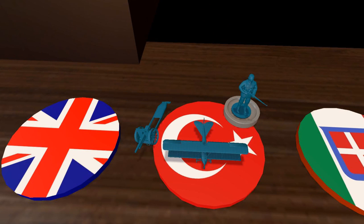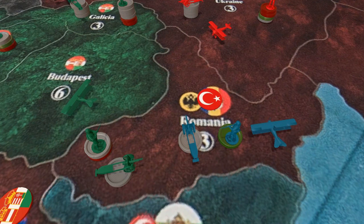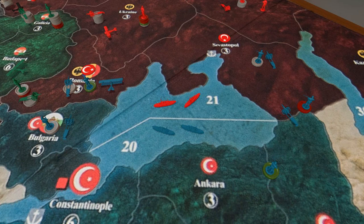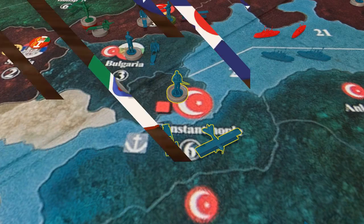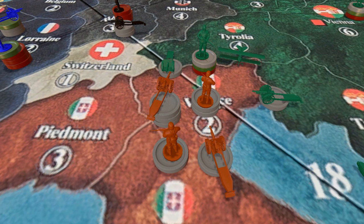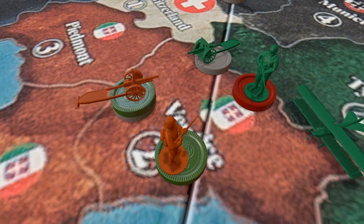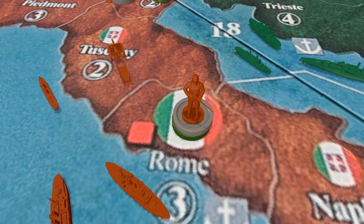The Ottomans buy a couple of infantry, some artillery, and air power. They move in on Romania's flank and using combined arms take out the Russians from there, claiming the territory as their own. They also move more forces up into Sevastopol, preparing for an all-out attack on Russia, and place their new forces in Constantinople. The Italians are only able to buy two infantry units. They move what they have to reinforce Venice and engage the Austrians — it's becoming a battle of attrition as they both slowly whittle one another down. They place their new forces in Rome.